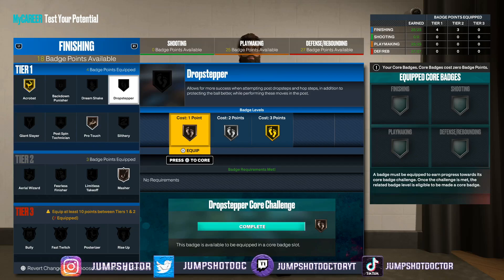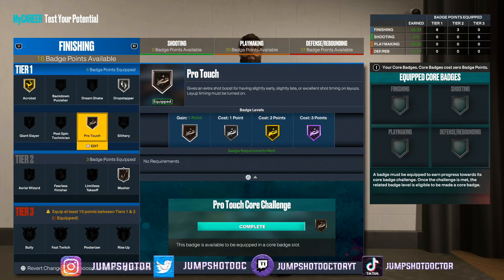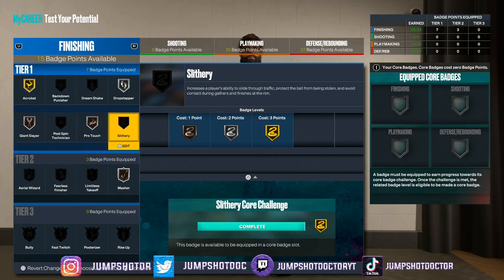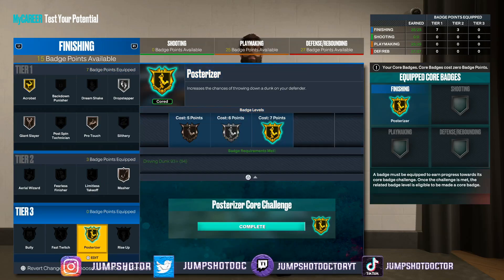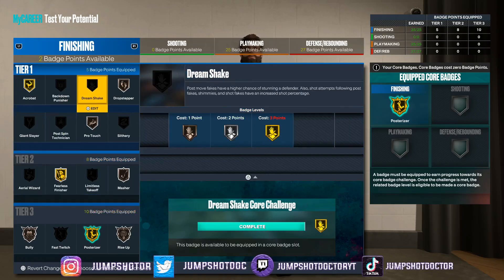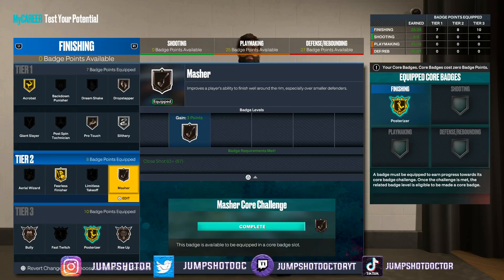Hall of fame or gold post spin is needed — maybe silver if you're really high strength. But drop stepper at bronze or silver, you're getting that guard out of the way. Silver drop stepper. Let's get one more badge. Bronze posterizer — give me that bully. Still got 10 left. Bronze riser — five left, getting scary. No giant slayer. Bronze drop stepper, gold fearless, silver slithery. We get bronze master, bronze riser, bronze bully, posterizer, fearless. This is nasty.